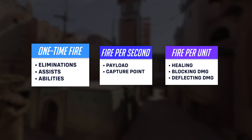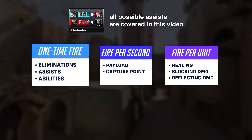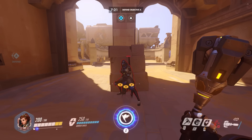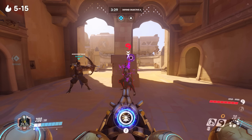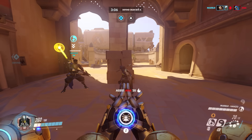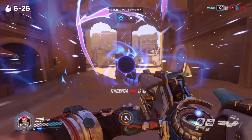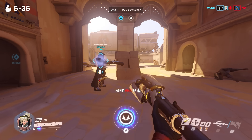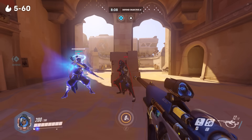Assists can also generate fire, but only a small subset of all possible assists do. Like eliminations, the fire earned from assists is dependent on the damage done to the victim. Shield Bash, Whip Shot, Hack, Harmony Orb, and Discord Orb all result in 5 to 15 fire. Strangely, stacking both Zenyatta orbs will only yield 20 fire rather than the expected 30. Sigma's Rock and Zarya's Grav give 5 to 25 fire. Lucio Boop, Mercy Heals, and Mercy Damage Boost all result in 5 to 35 fire. And Regen Burst, Ana Heals, Biotic Grenade, Sleep Dart, and Nano Boost earn 5 to 60 fire.